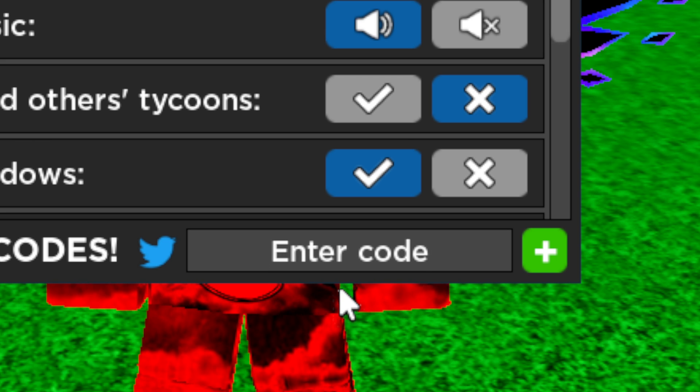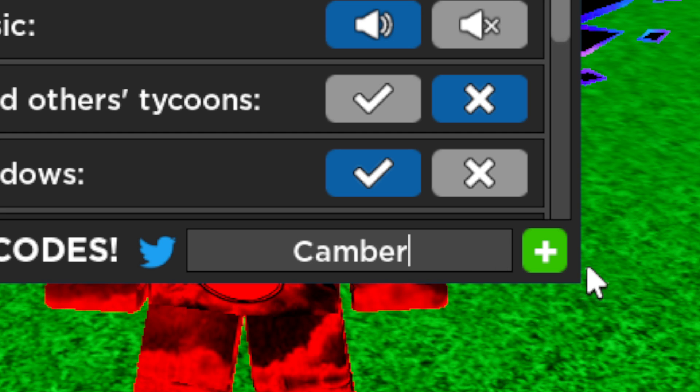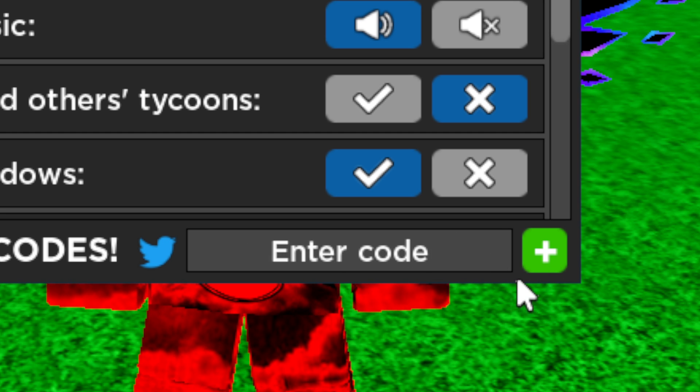We have two more codes left. Now we have capital C, lowercase 'ameer' — Cambo. Go ahead and click the plus. This is another 70k free cash. All of them will be 70k free cash, just letting you know.